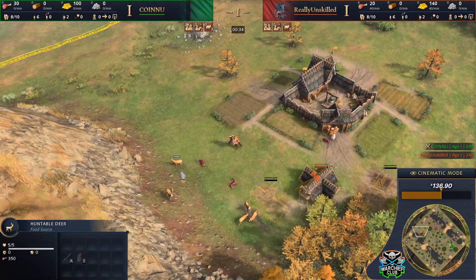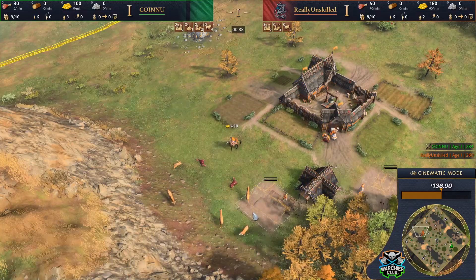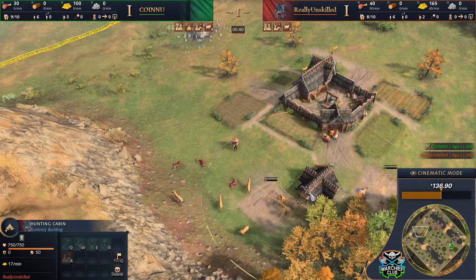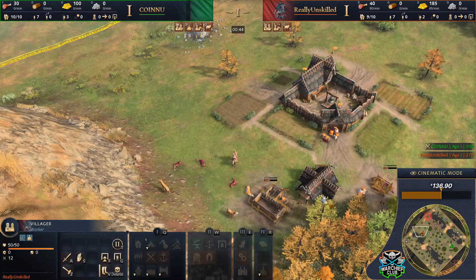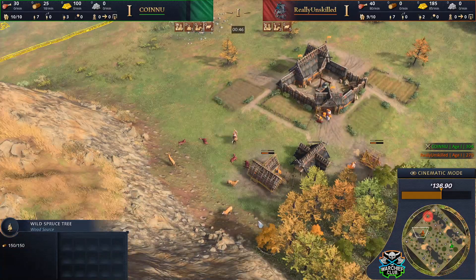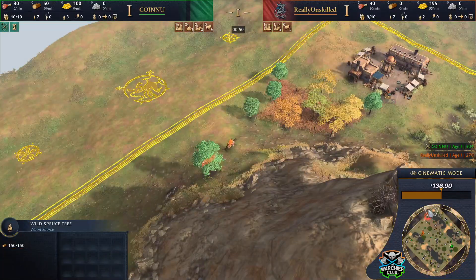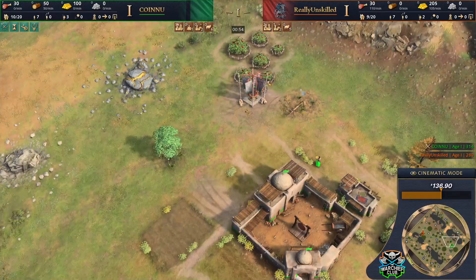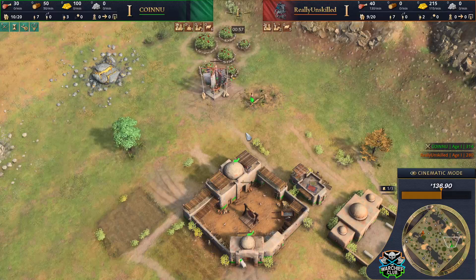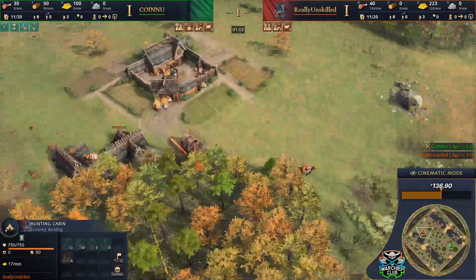Really is just going for it on these deer — he's Rus so he just wants the early gold. He's got his hunting cabin over here, though he probably could have even put it over here and put the house inside of it. It's gonna mean a little bit of extra walk time. Cyark is going straight for his berries, and our Rus player is gonna be eager to get three scouts out.